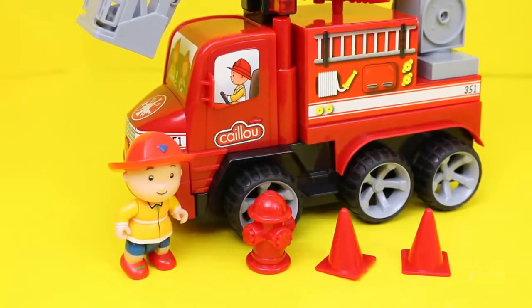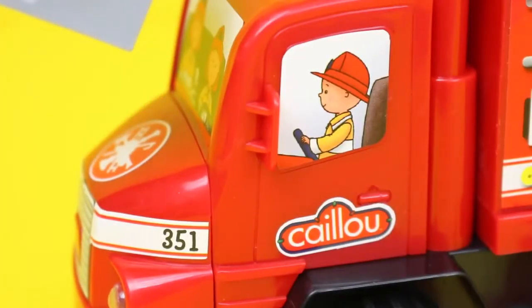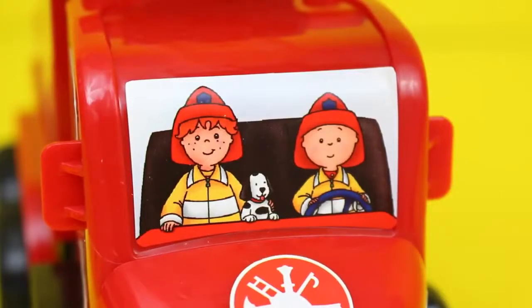The Caillou fire truck also comes with a few accessories: a fire hydrant and two cones. There are stickers at the front of the truck with the Caillou logo and Caillou driving the truck. Also in the driver's seat with him is Caillou's friend Leo.